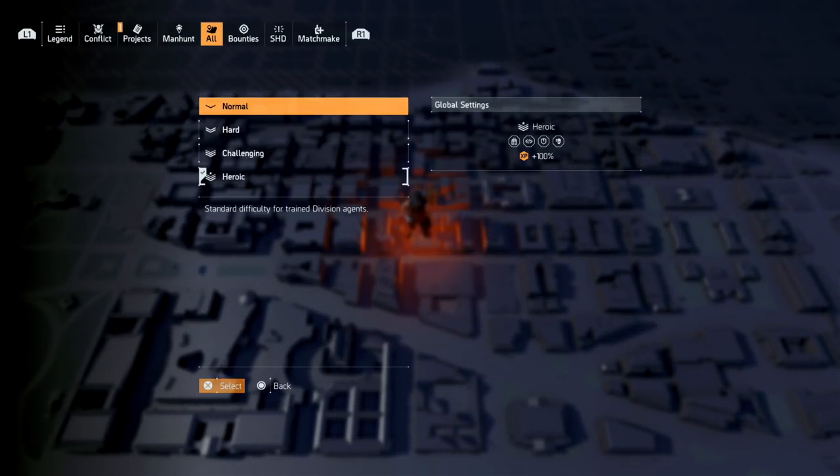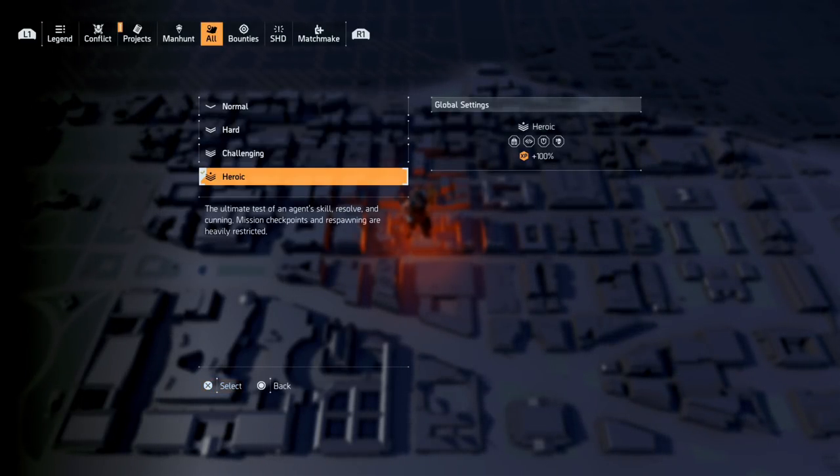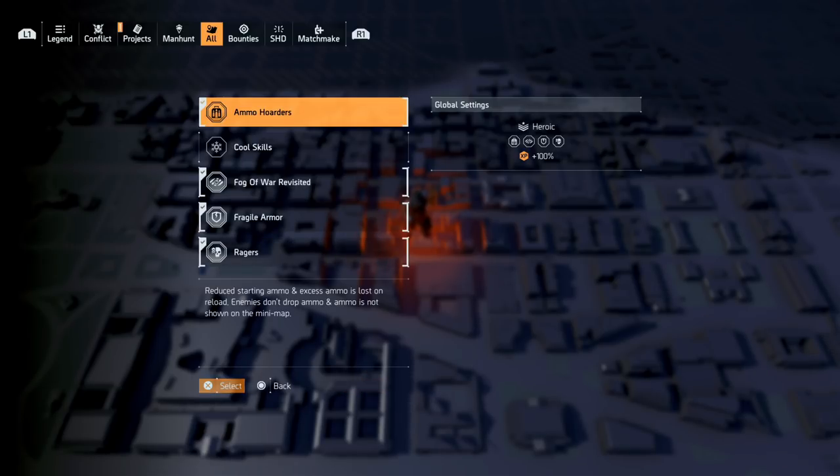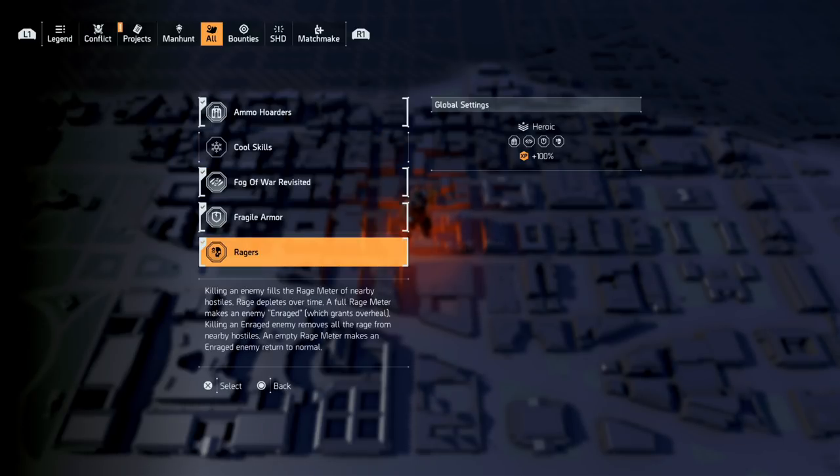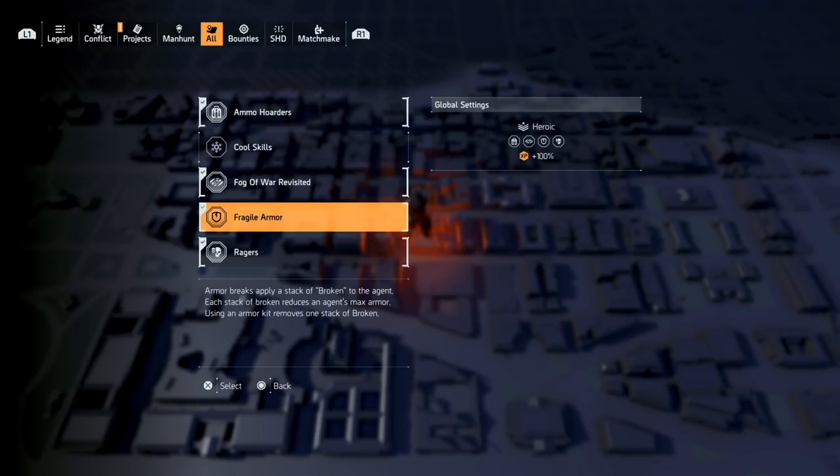First thing you want to do is go to change global difficulty. You do this in your map and you want to put it on heroic — it's going to give you the most XP. The next thing you want to do is make sure you have ammo hoarders on, fog of war, fragile armor, and then ragers.